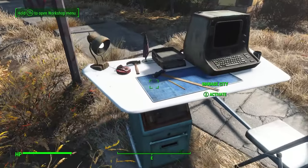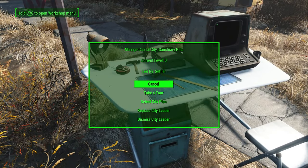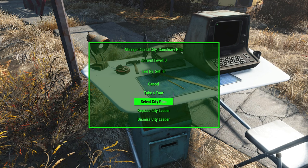Next on the list is the little blueprint that says Manage City. If you activate this, you'll get a lot of information: the name of the city, what type it is within your empire, the current level if you're using a city plan, and if you've assigned a leader, who they're led by. You'll have the option to take a tour — which uses cinematic mode to fly you around the settlement — choose a city plan to trigger automatic building, replace the city leader, or dismiss the city leader. The replace or assign city leader menu shows only the unique NPCs that have what we call leader cards. If your settlers aren't showing up in that list, that's normal — it means that particular settler doesn't have a special card that defines them as a leader.